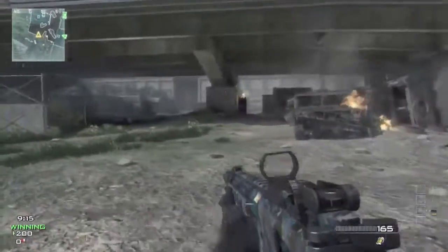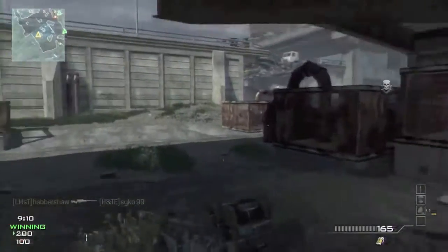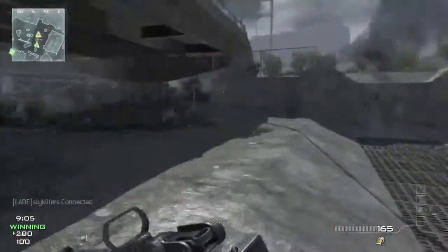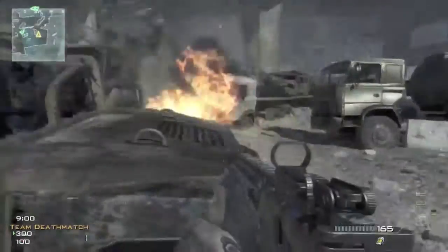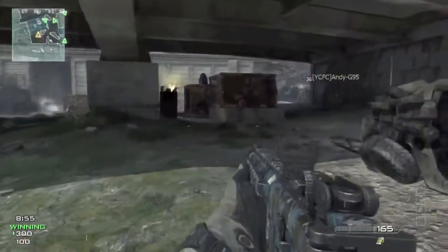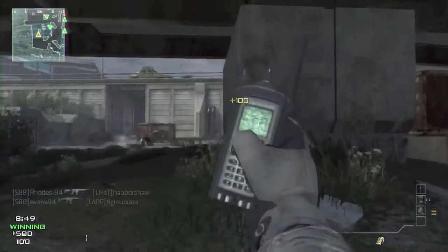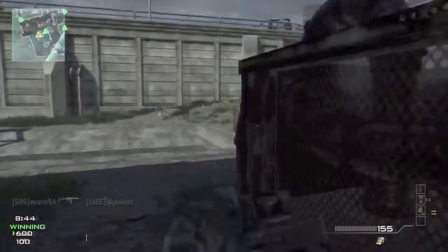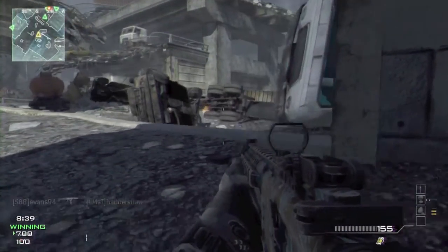It's an open map really — there's not much closed in it, it's more of an open feel. I like the open maps compared to the close contact maps, just because you can get a lot more campers on the closing maps like Seatown. But when you get into Interchange it's more open and you have a wider view of what's happening.